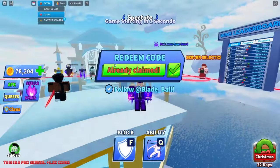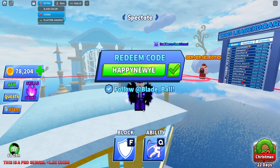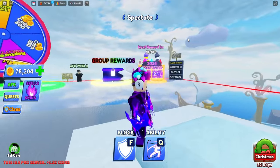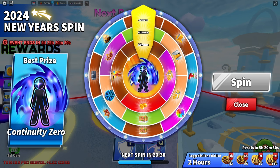The next code is the newest one: "happynewyear." Once you enter that code, go over to this chest right here and push spin — it'll spin around and you can potentially get this item.